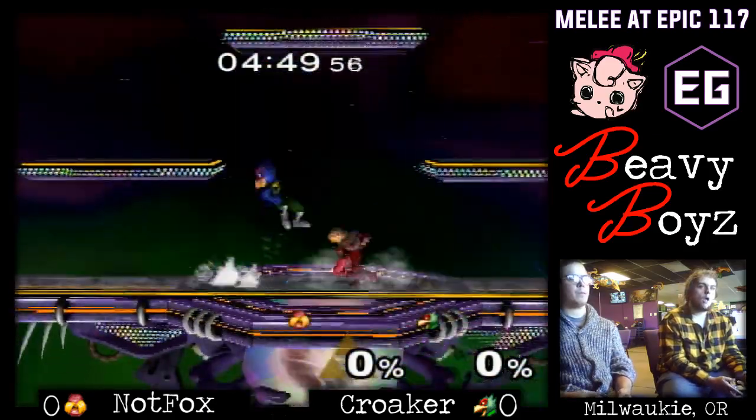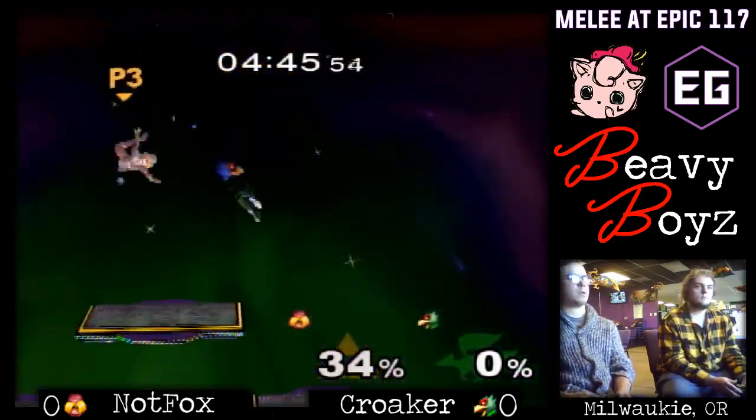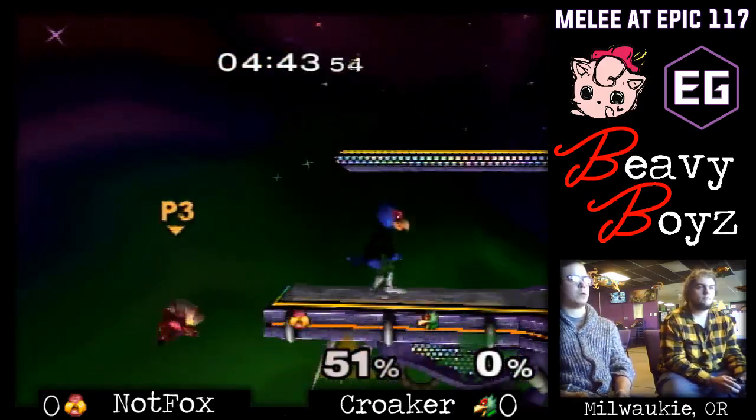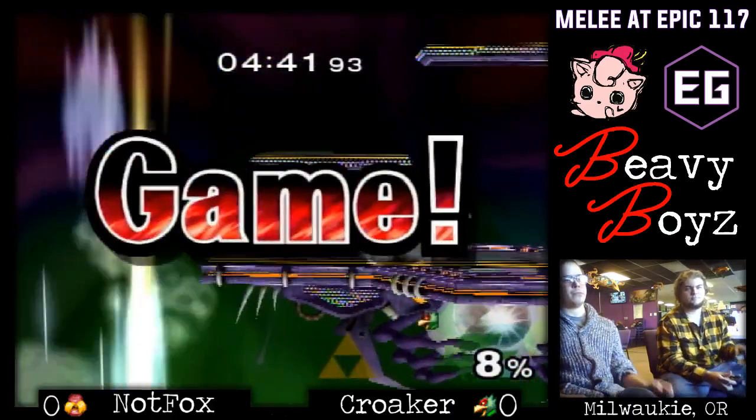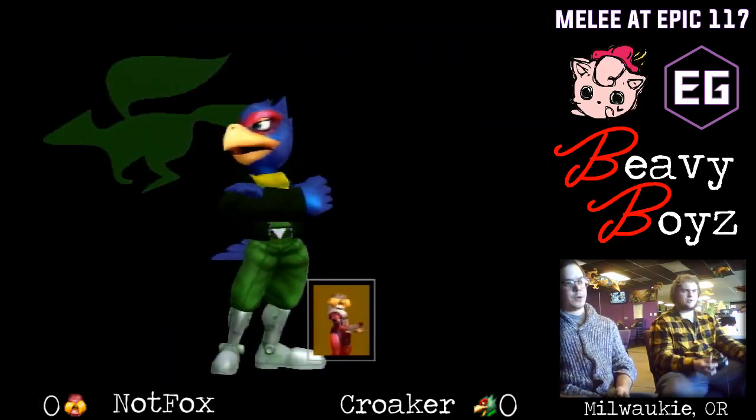We end up at a stock-to-stock situation here — not all that unsurprising. That's what I was thinking earlier: we have this theme of Sheiks kind of dropping their leads. And there it is — just a down-air trade for nothing. So Kroker's going to take game one. Where are we going to go?